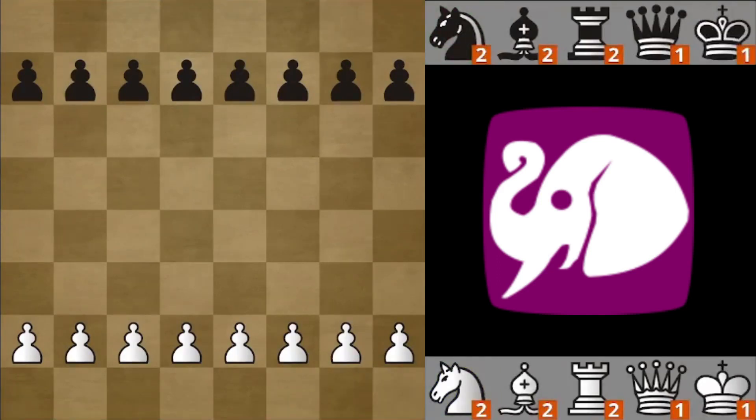The other extra rule is castle link. Castle link is only possible if the king is placed on its default starting square e1 or e8, and the rook is either on h1, h8, a1, or a8, and it works the same way as it does in normal chess.